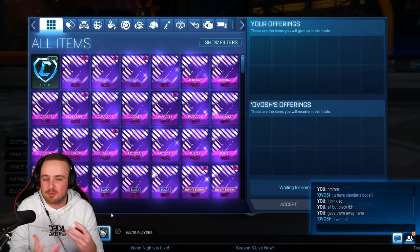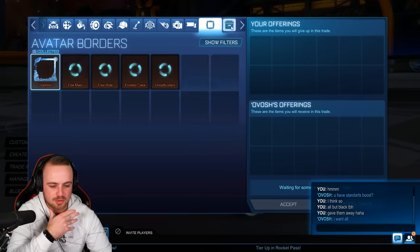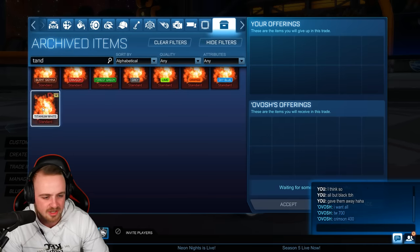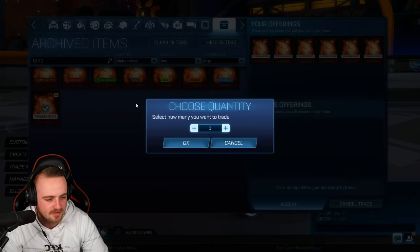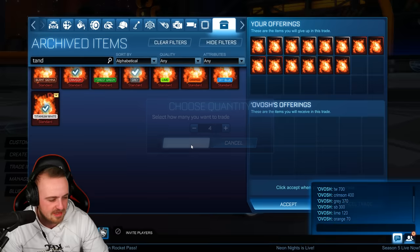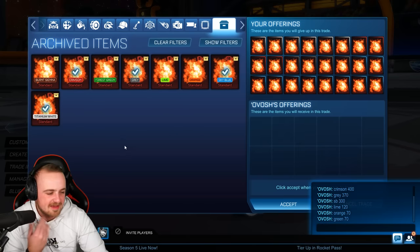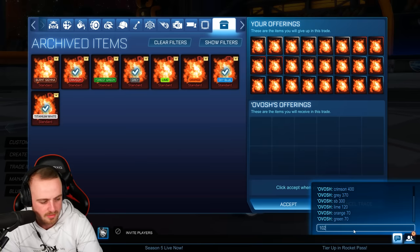For those who think it's weird that this one guy is willing to pay so much for so many of my things — it's not that uncommon for a trader to be out for anything. Let's go to standard. There's just the black standard — I want to keep that. Titanium white 700 — bish bash bosh, we can do six of those, 4,200. Crimson 400 — don't know how many we have — 4 items, 1,600. Gray 370 — chuck that on. Sky blue — we've got plenty of those. Boom! That is 10,280 credits — absolutely huge!